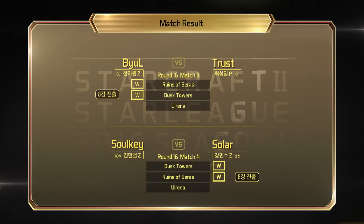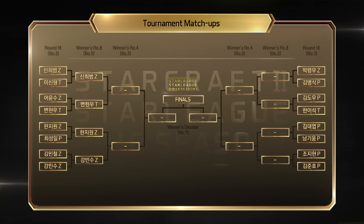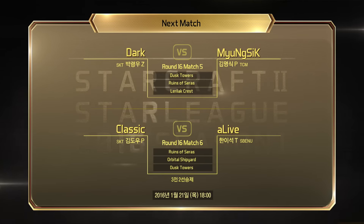Let's go into the match results: Biel versus Trust taking the 2-0, and Solar over Sulky the 2-0. These days are really fast — both matches ended around 7:30, about an hour total with two 2-0s. Starting from next week there will be four best-of-threes. The round of 8 will be Ragnarok versus Byun and Biel versus Solar in the winners bracket, dropping to the losers bracket: Soo versus Innovation and Sulky versus Trust.